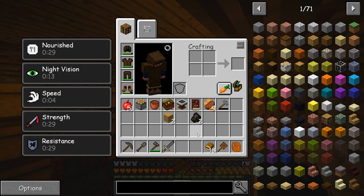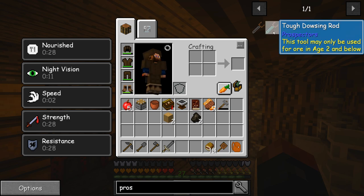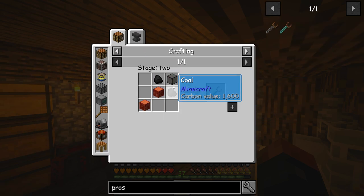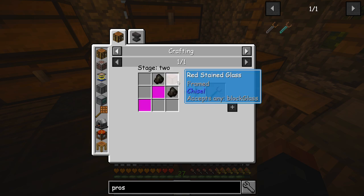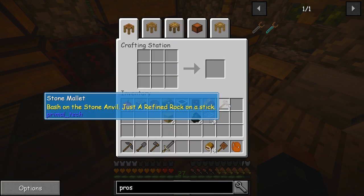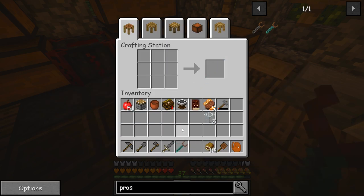We're gonna work on the prospecting tool — that's something we need to get as of right now for age 2. So we have wood, glass, and some kind of coal, which is awesome. The only thing I need is a piece of glass, which I did throw in here earlier. And bam — now we have a tough dowsing rod. Sweet.